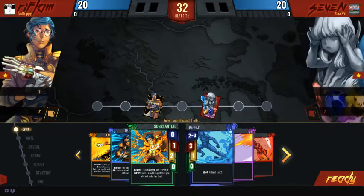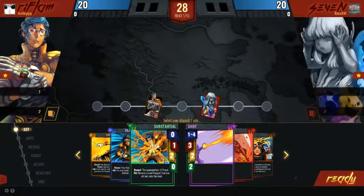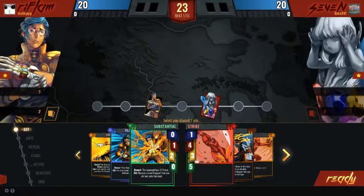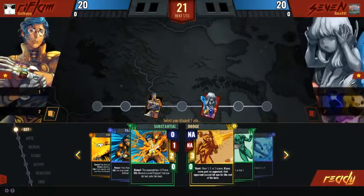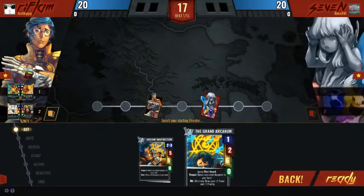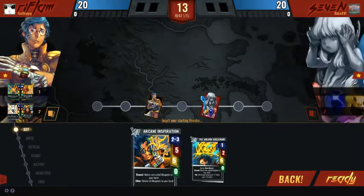On that note, I am going to set up my discards real quick. Substance with dodge, inspiration install, and inspiration.